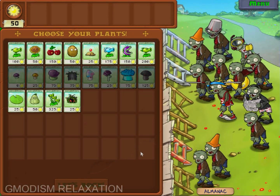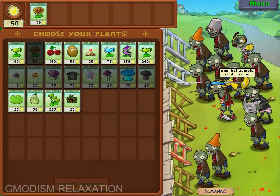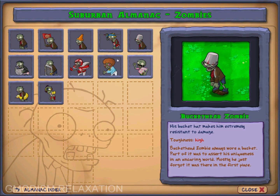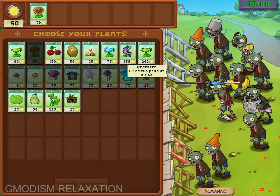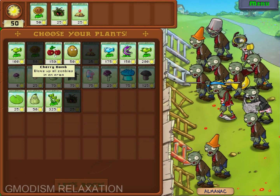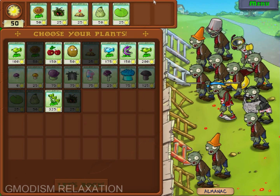All right, so here we've got the force incoming — buckethead zombies. These are very scary. All right, so we need to defend against them. We're going to do some quick fixes, and lily pads as well.